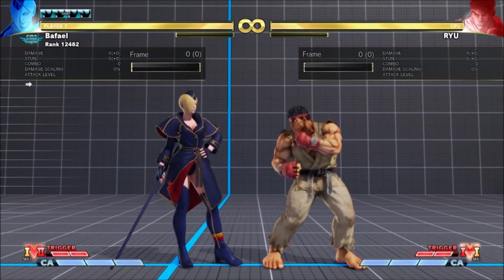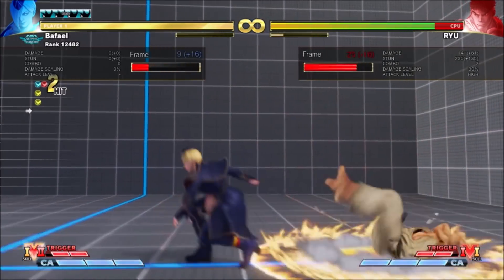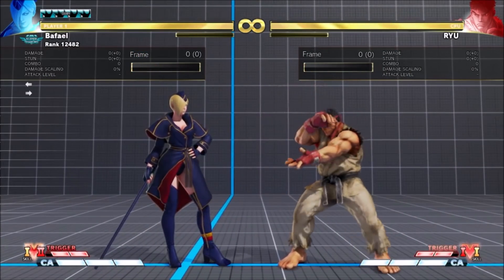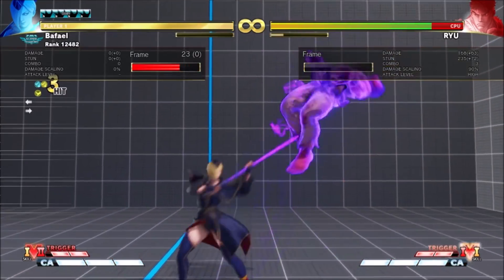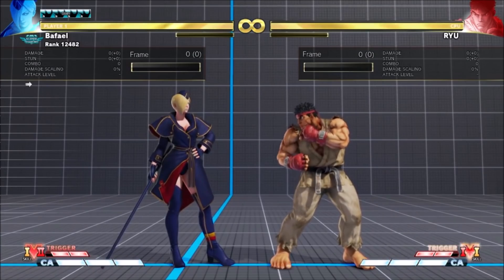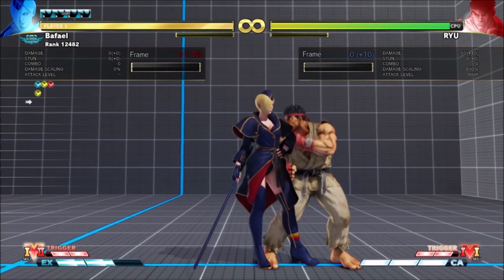Falk's Stand Forward has a longer cancel window, so now you can use it as a raw confirm. This is one of Falk's best pokes, and getting conversions out of it is super valuable. Note that last-frame EX Catapult is too slow to combo, but regular Catapult and Uppercut are reliable.